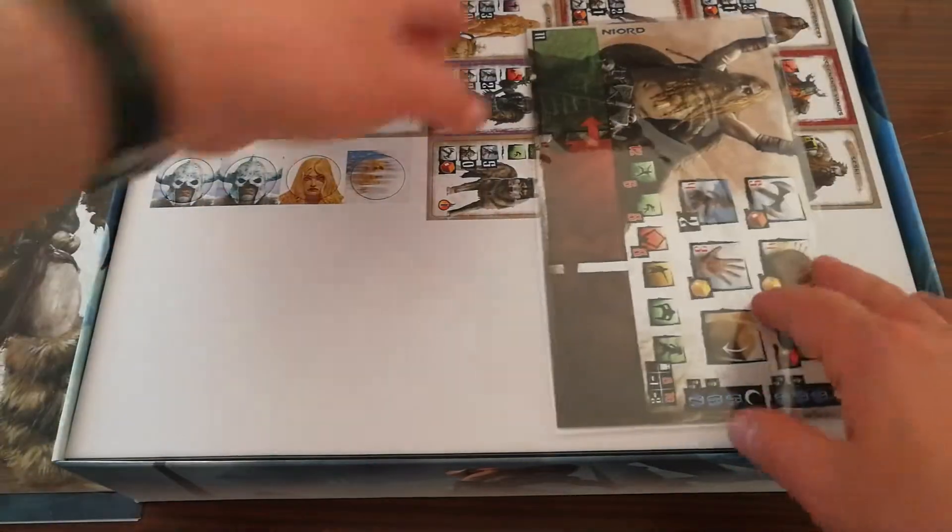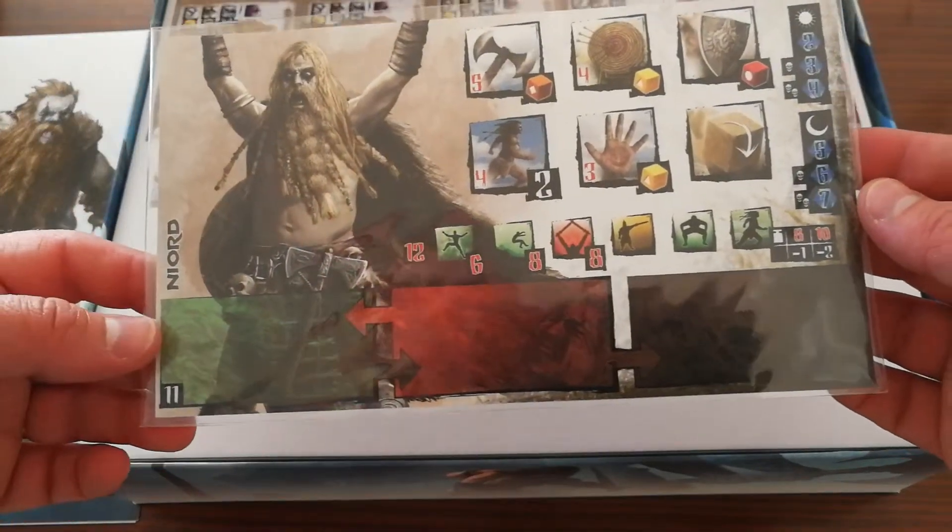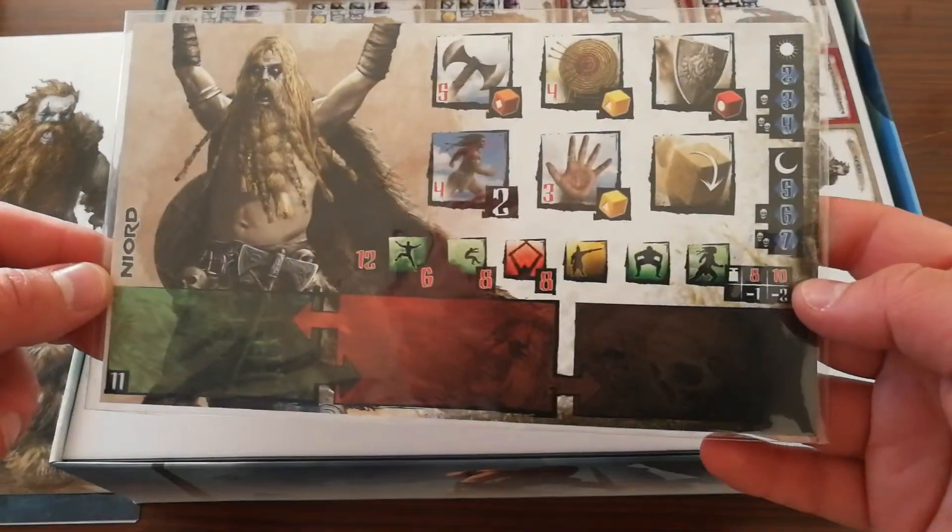And here we have a new character for Conan's party: Njord. Looks like a berserker type — he uses two weapons and his skill with them.